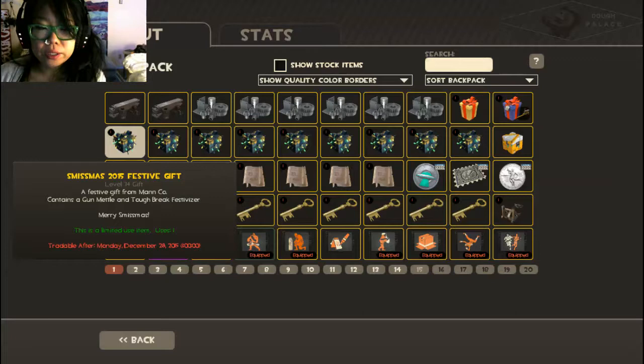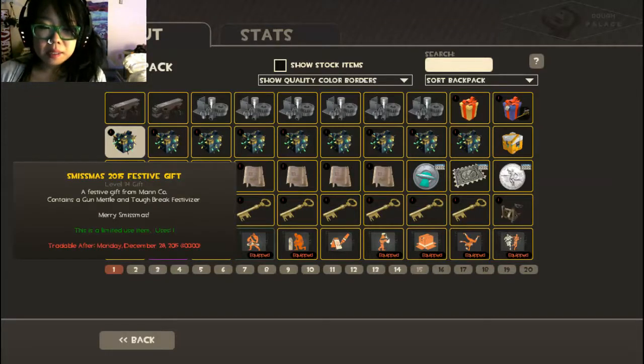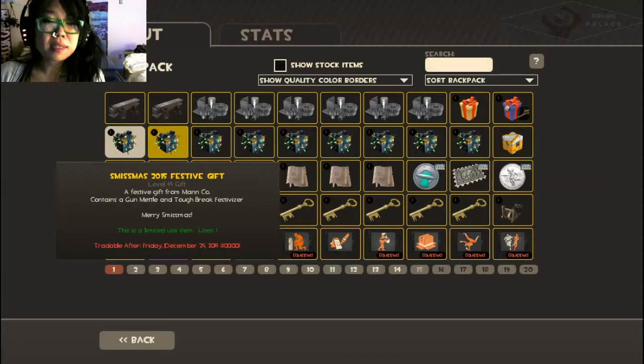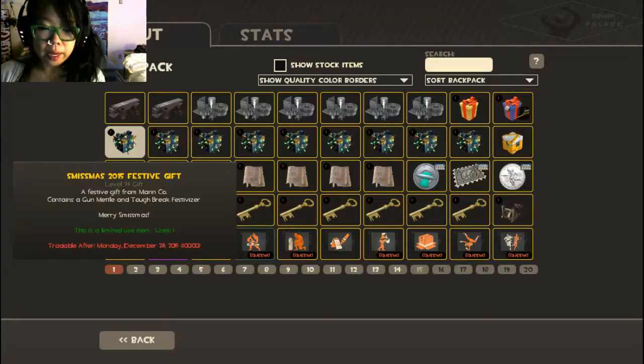I just wanted to show you guys real quick about the Smith 2015 festive gifts, which became openable earlier today — actually after midnight, so yesterday. Prior to that it had a message about how you weren't allowed to open them up until now, so I'm just gonna open one now.